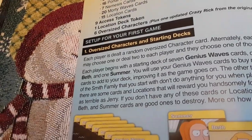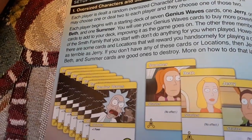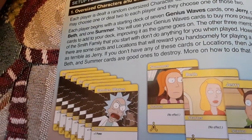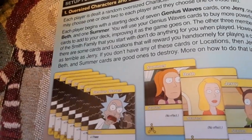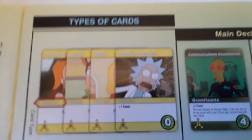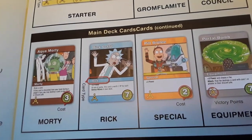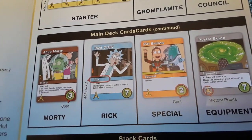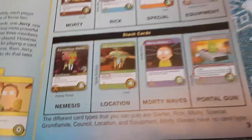For setup, the first time you play, you get the oversized character cards and starting decks. You randomly get an oversized character card and begin your deck with seven Genius Waves, a Jerry, a Biff, and a Summer as your starter cards. The main deck cards include Glomflomit cards, council cards, Morty cards, Rick cards, special cards, and equipment cards. Nemesis cards, location cards, Morty waves, and portal guns are in your stack cards.